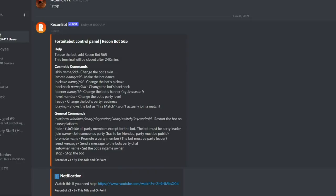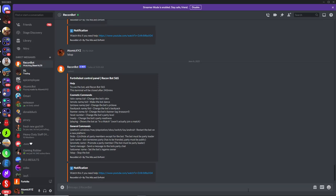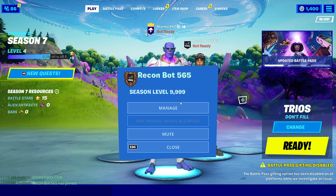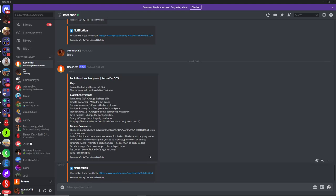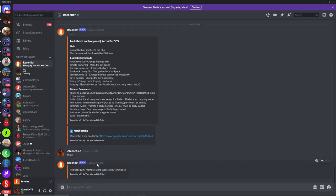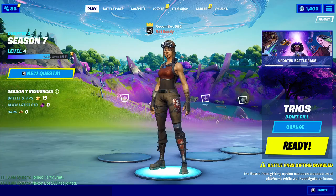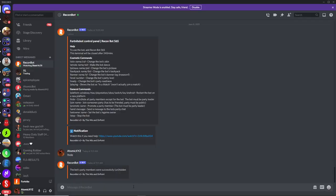Scroll down and find your Recon Bot in the friends list, then click the invite to party button. Go back to the Discord DM and click accept to accept the invitation. It will join your party — you can see the Recon Bot is now in our party. There are a bunch of cosmetic and general commands available. A great first command if you want to troll people or show leaked skins is the hide command. Make sure the bot is the party leader — this is very important — then type exclamation point hide and the bot will be hidden in the lobby.